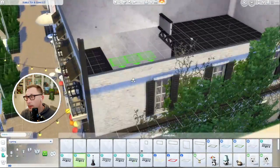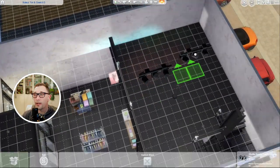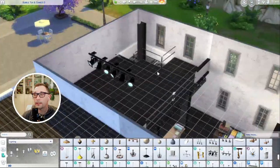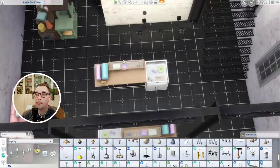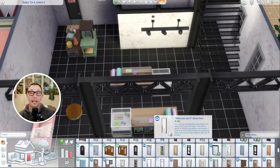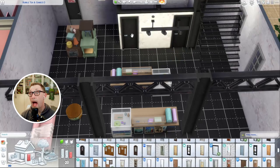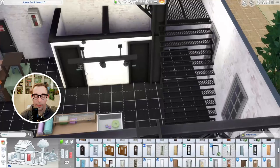We only have a couple minutes left on the speed build so I should probably be talking about it. Here's the area for poetry readings and fashion shows — I think it turned out really well. Instead of doing an actual office I put a little office area under the stairs. I don't know if it's usable and I don't really care — it doesn't need to be, it just looks cute.